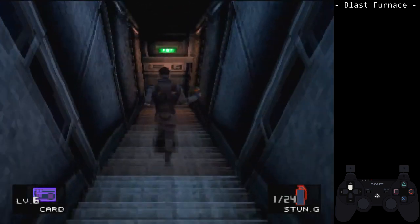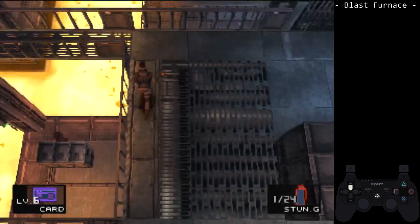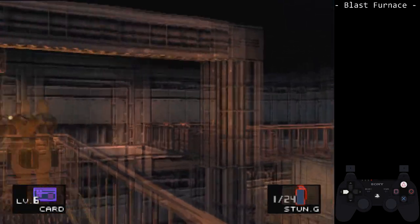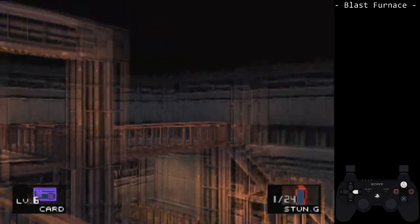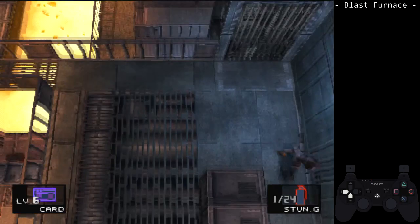The Blast Furnace. The first area of disc two can be tricky, depending on the strategy you choose. Our goal is the door to the cargo elevator, but there are three obstacles in our way: the crane, the guard up top, and the guard down below.